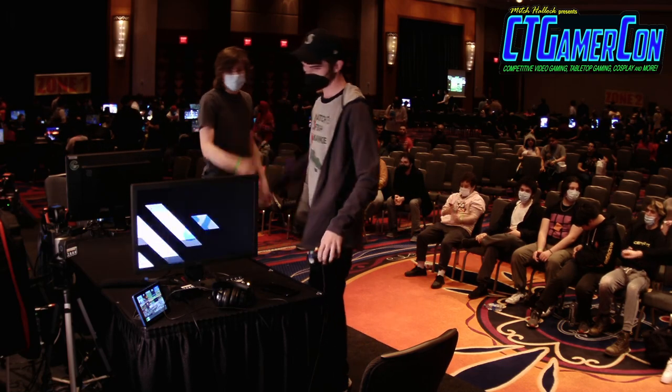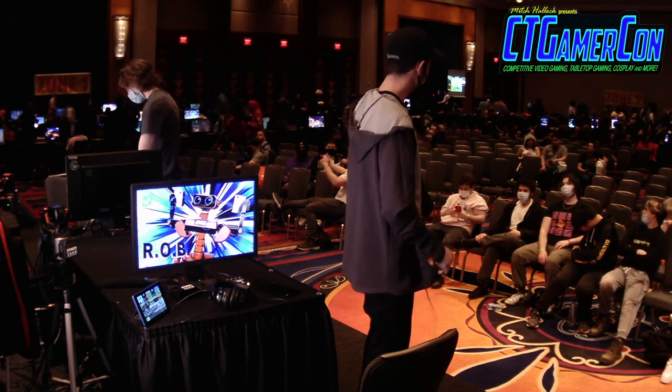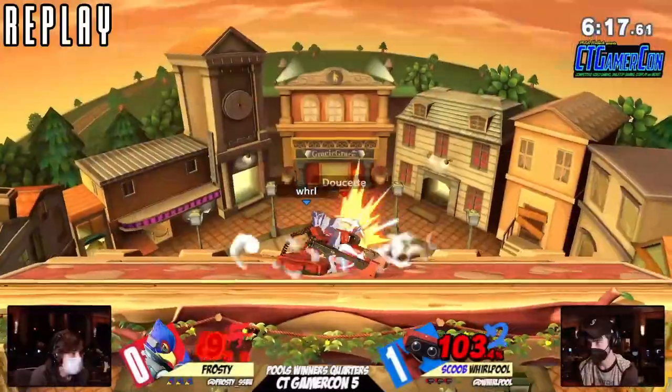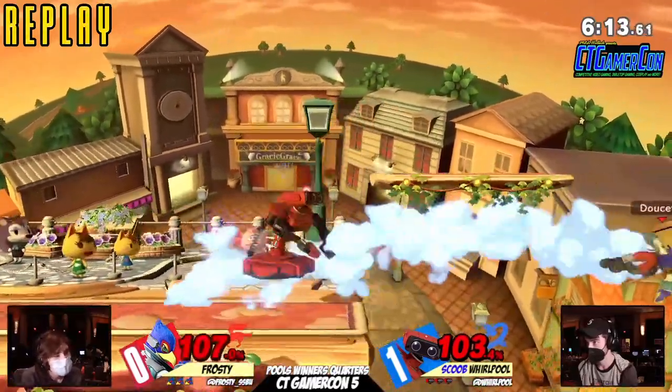JV3. Whirlpool is showing you why that matchup isn't really that big a deal, just doing a very solid job against Frosty. Matchups aren't everything. Whirlpool definitely had a lot of safe pressure, a lot of early kills. Use Falco's subpar disadvantage state to his advantage.